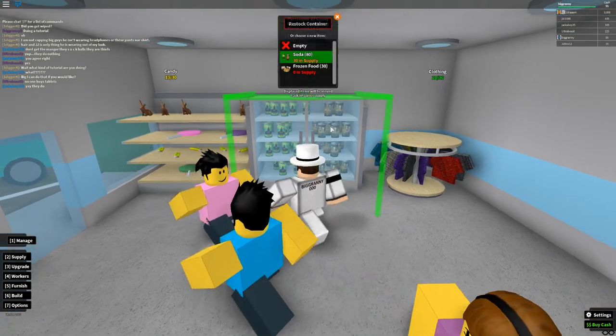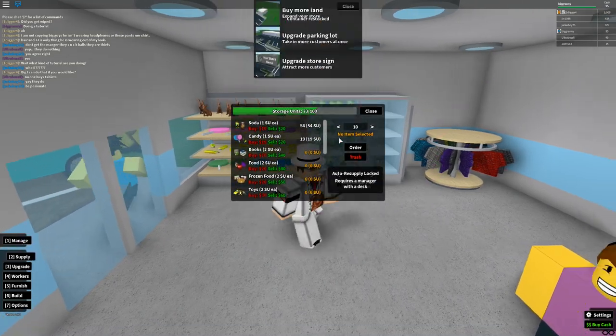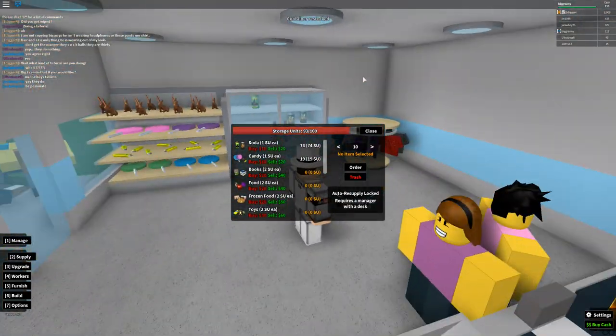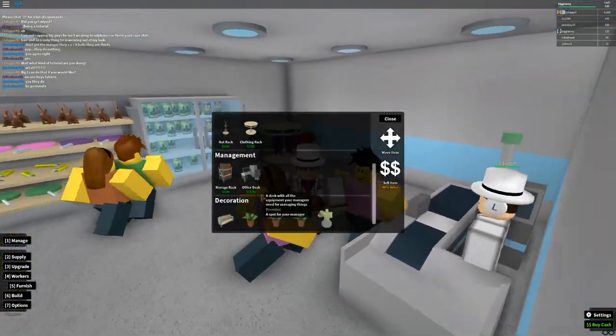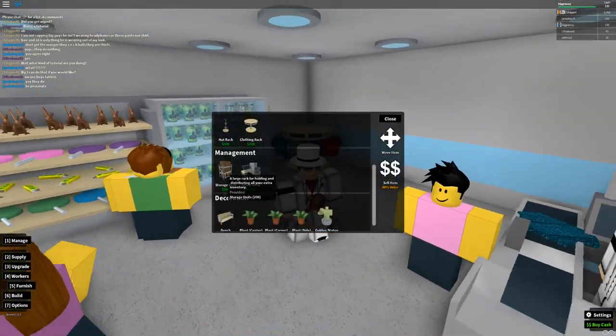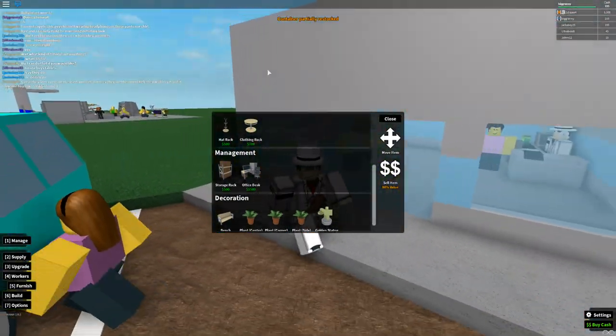It's always good to have a surplus of inventory. To increase your inventory space, you can build storage racks under the Furnish tab — this increases the capacity you can hold. I believe it's 200 per storage rack.